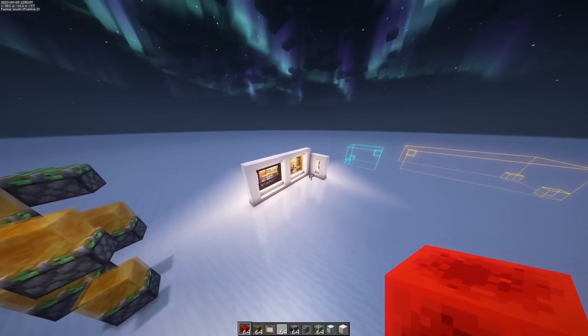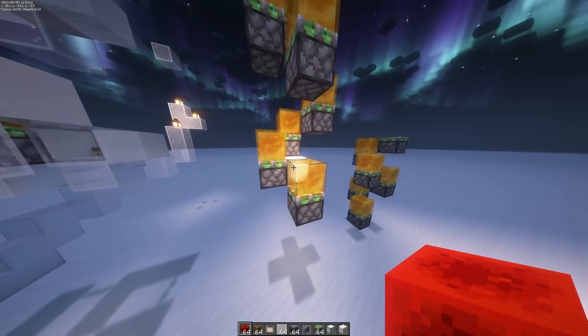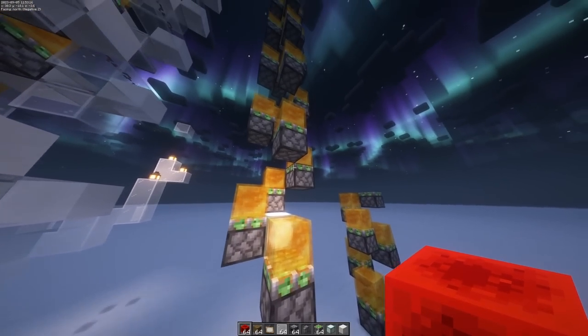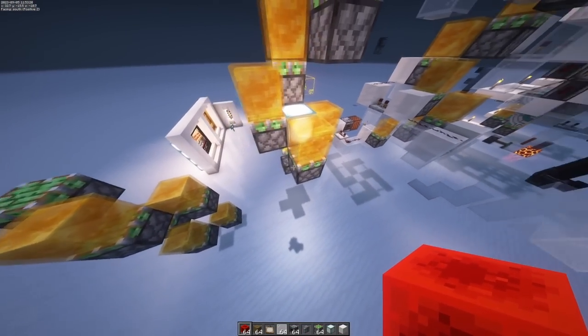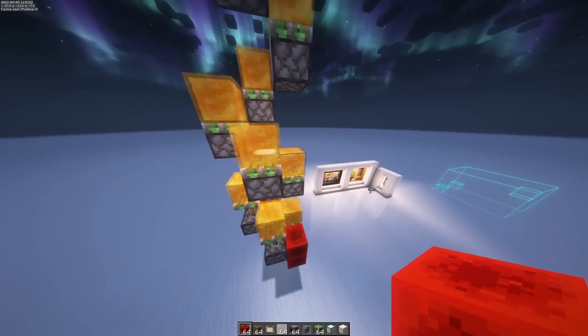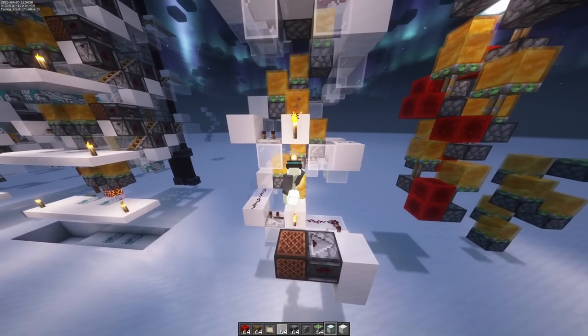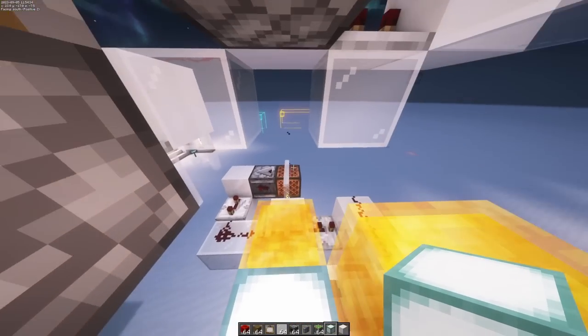Being reminded of that also coincided with the fact that I figured out you can actually create a somewhat viable block conveyor by simply arranging sticky pistons with slime blocks or honey blocks in this arrangement and powering them consecutively. Like so. And with a tad of automation and timing, you can set up something that looks a little bit like this.